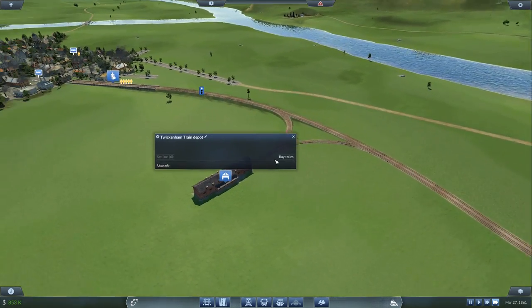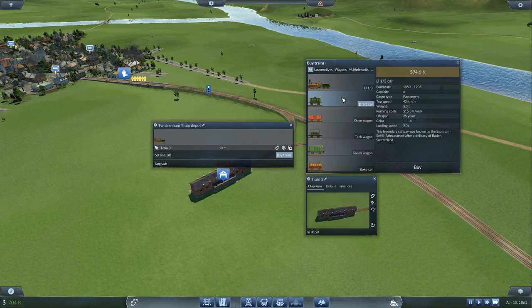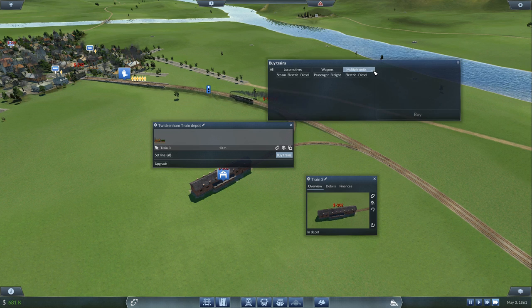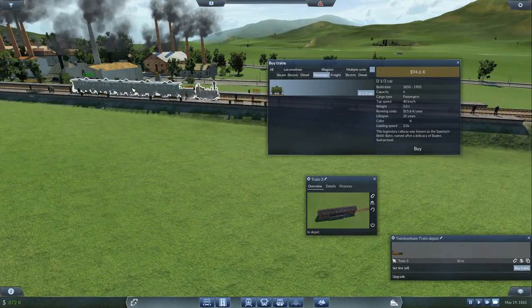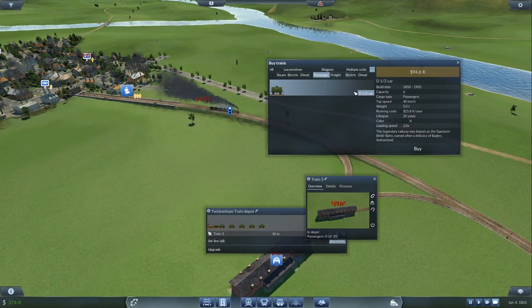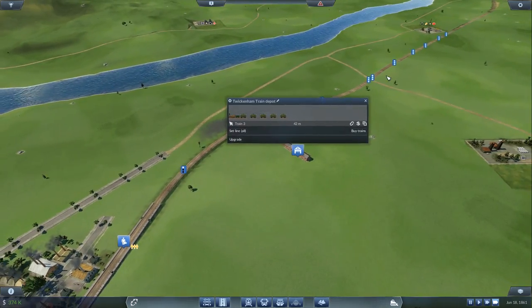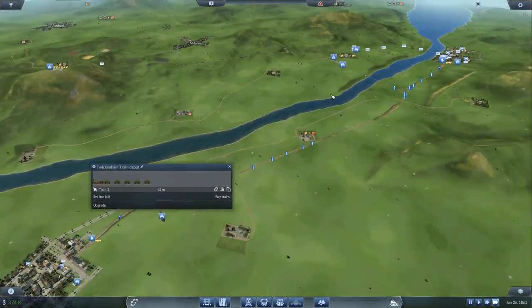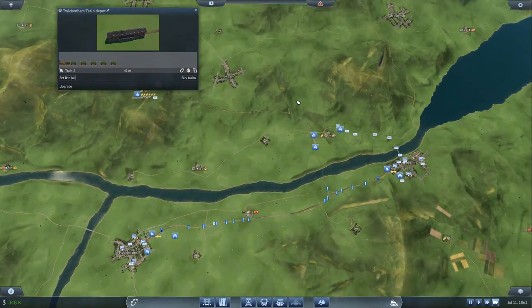Right — depot. We want to buy a train and get a train engine, then a D one third car. This will allow for passengers. Wagons — passenger. So how many has our current train got? Five. This one's also got five now. So we're going to wait until train 1 is nearly at the other end, and when it's nearly there we're going to set this train off on its journey so that they're staggered from one end to the other.